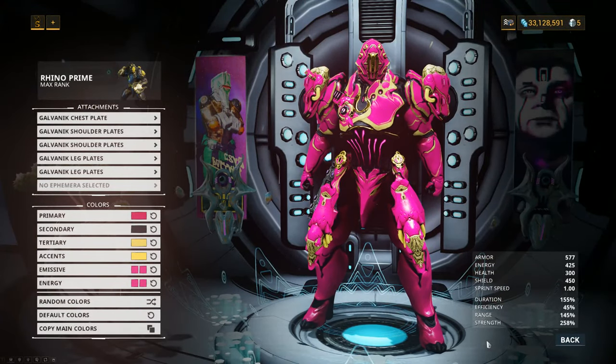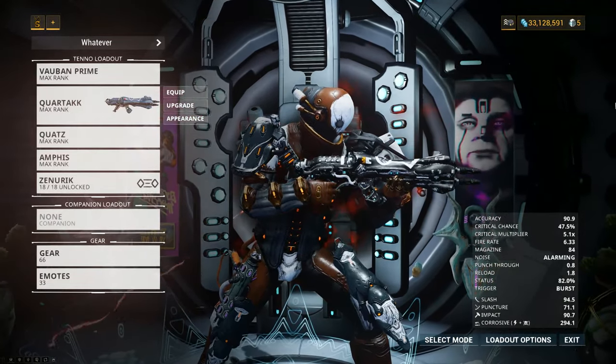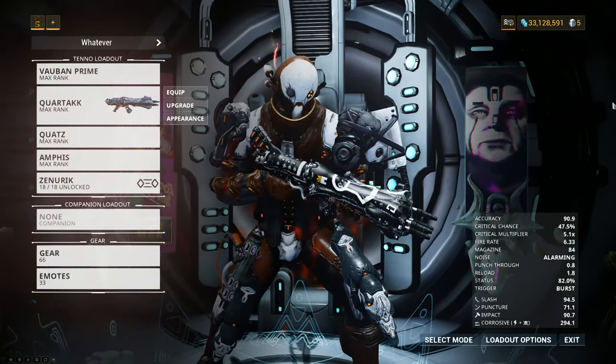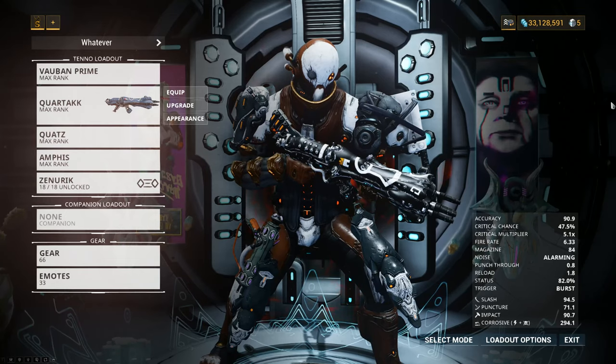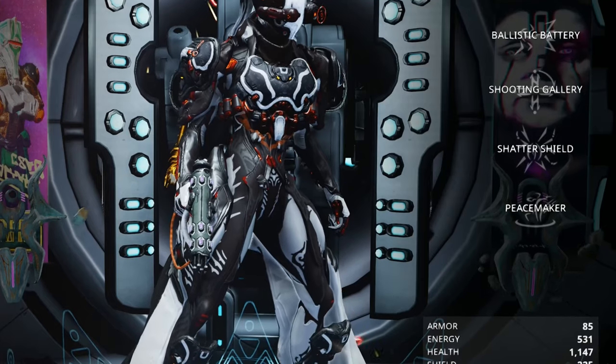The Galvanic armor set is definitely an armor set. It's a bunch of asymmetrical, lumpy, mechanical space tumors stapled to your body. If you like the Grineer aesthetic, then go for it, but I feel like the Saturn 6 armor does a hell of a lot better job and is a lot less busy.